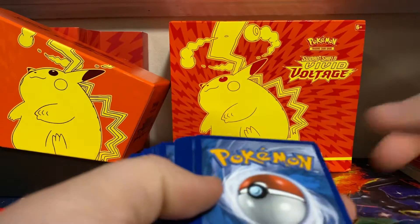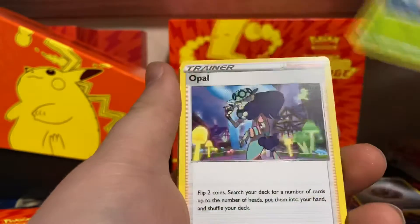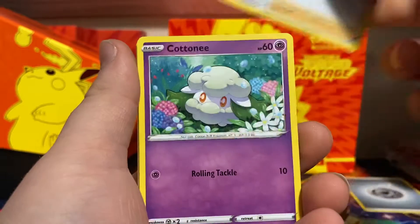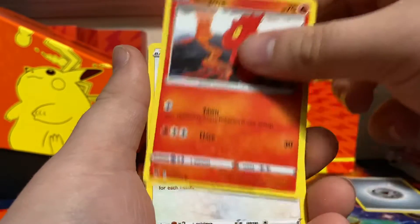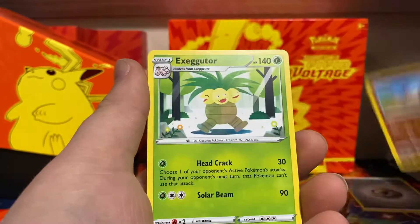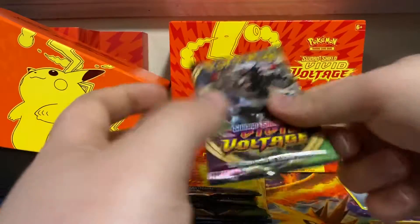Code card. We got Steel Energy, Nuzzleaf, Opal, Cottonee, Mudbray, Slugma, Wishma, Exeggcute. Mudbray is the reverse holo, and then we got an Exeggutor non-holo rare.